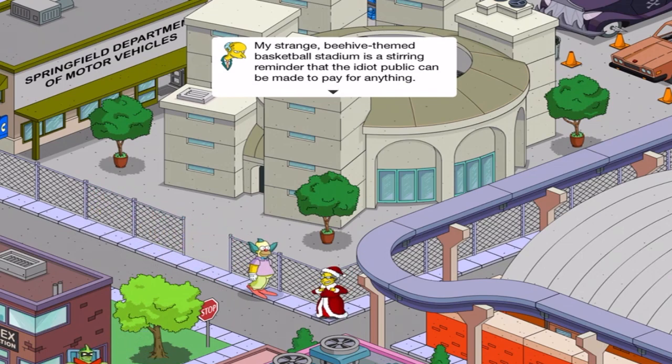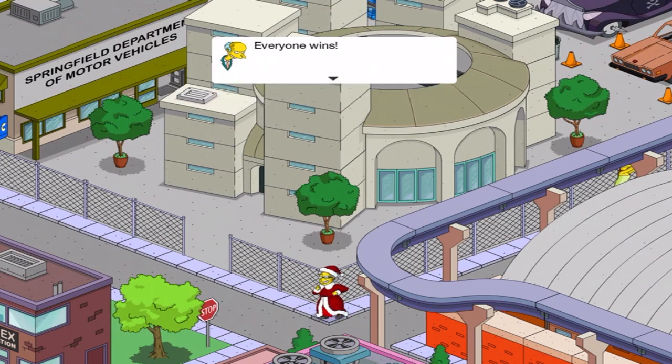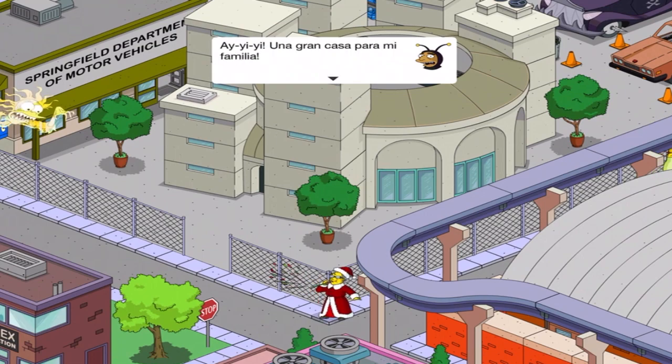My strange beehive-themed basketball stadium is a stirring reminder that the idiot public can be made to pay for anything. They build me a $250 million stadium, and I provide them with a few minimum wage jobs slinging hot dogs for 40 nights a year. Everyone wins. Un gran casa pa mi familia!